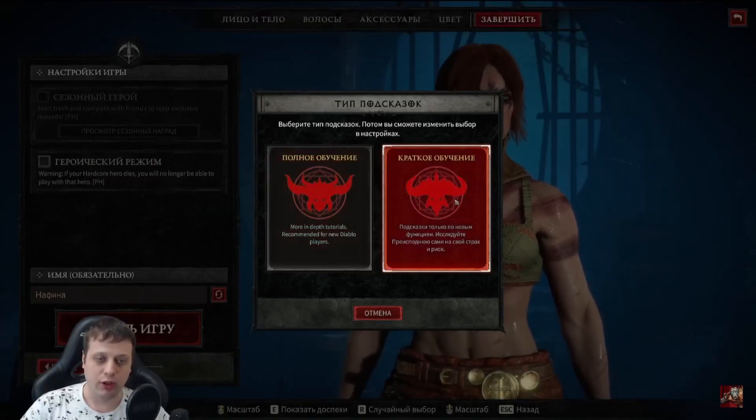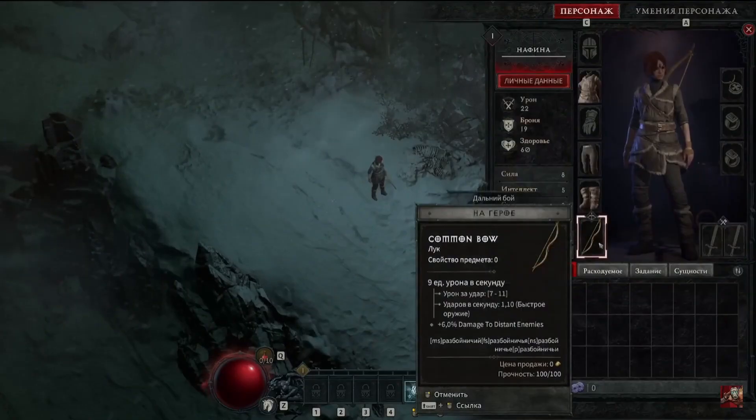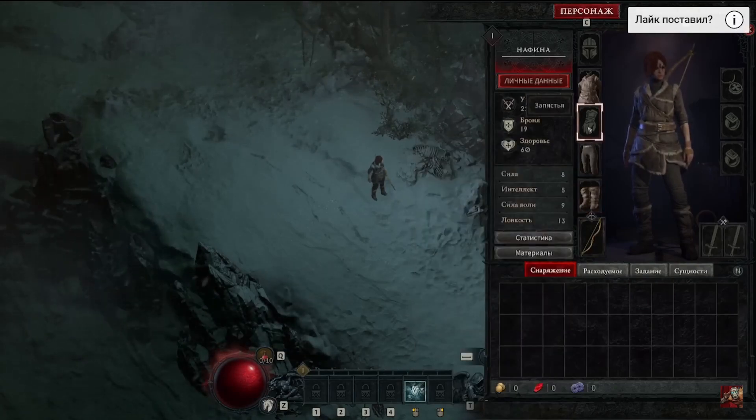They chose what kind of tutorial they want. The next step I think is the difficulty. Then they played around with their inventory and some of the game settings.